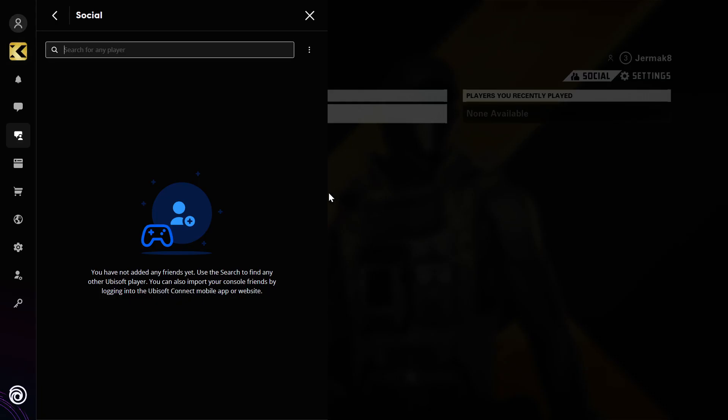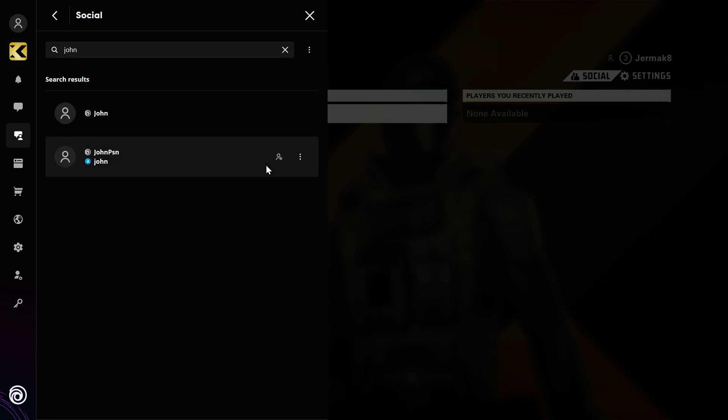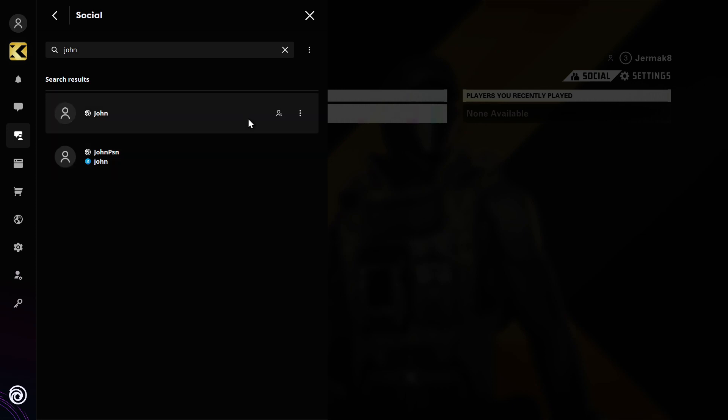We'll be moved to the Ubisoft Connect and here we can search for any player. We can type right here 'John', click enter and we got two Johns. We can add this first one — click to add to friends, send it. The request was sent.